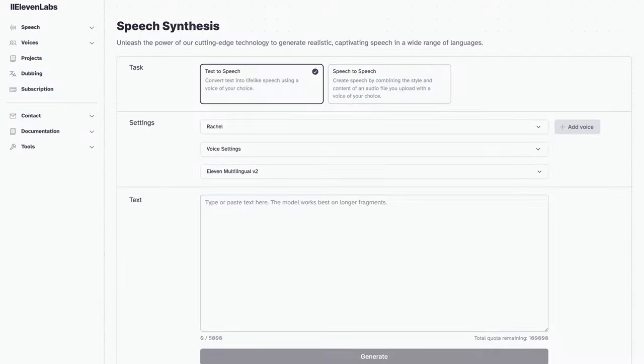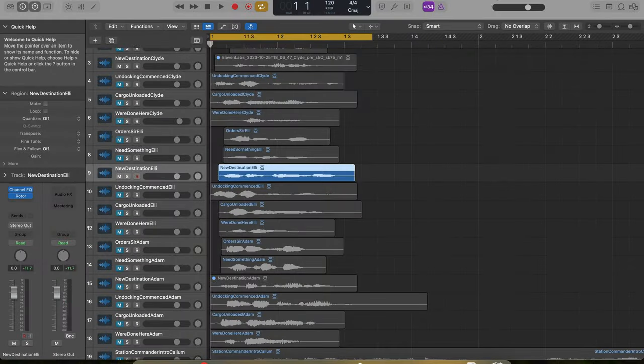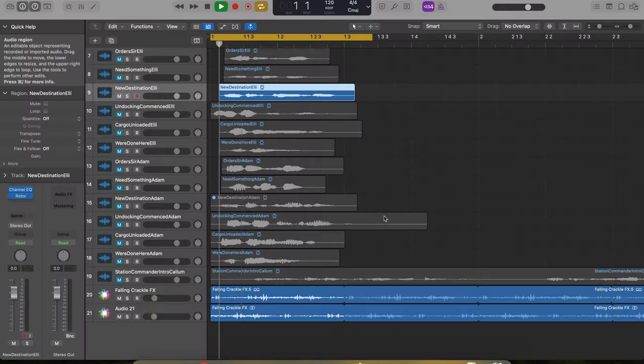The final cherry on top was another sound addition that I think turned out really well. I've always loved the repetitive voice lines in games like StarCraft. I thought it would be cool for the pilots of the ships to talk to you, so I synthesized several pieces of dialogue with Eleven Labs. I added some radio static, and overall I think the effect is quite good. For me, these lines invoke a lot of nostalgia for old RTS games.